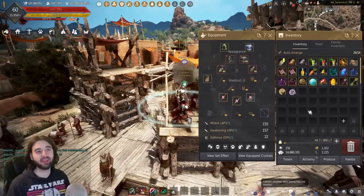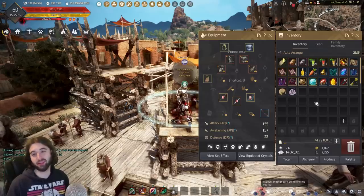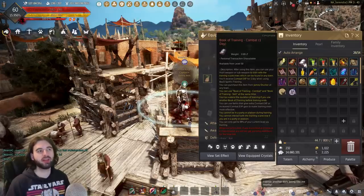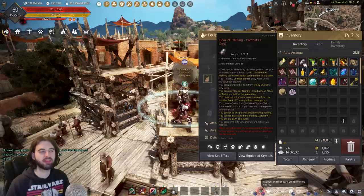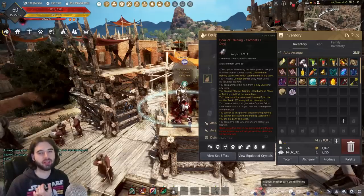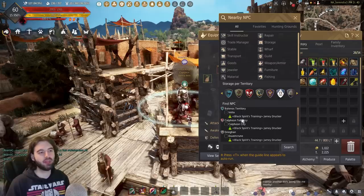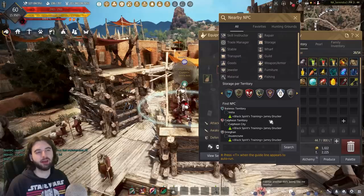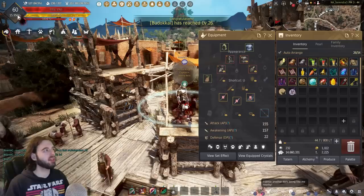Now we have all the random items you get for free — let's run through a bunch of these. Books of training skill or training combat are used for AFK training your character while you're away from your PC. They come in different denominations of time. Go to one of the training NPCs, which is typically the NPC Jamie Druker — depending on your city the person might have a different name, but find this guy, he'll have scarecrows. You click on a book, click on scarecrows, and you get EXP — combat or skill EXP.